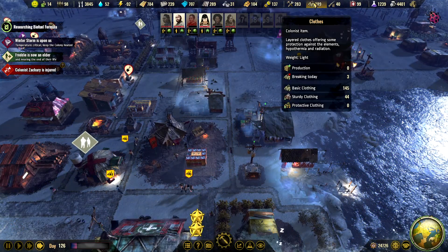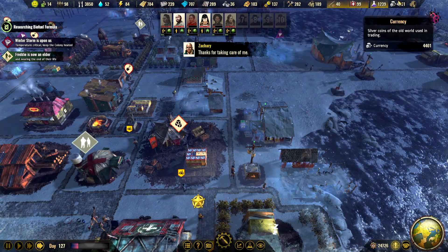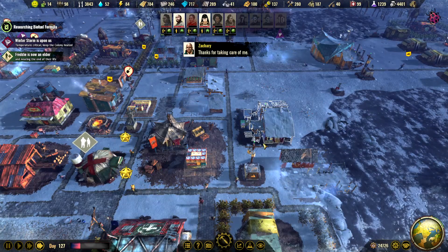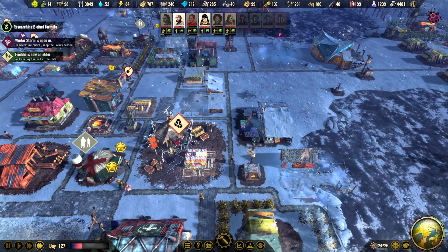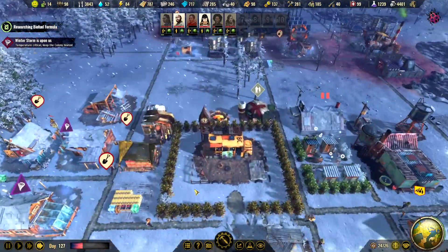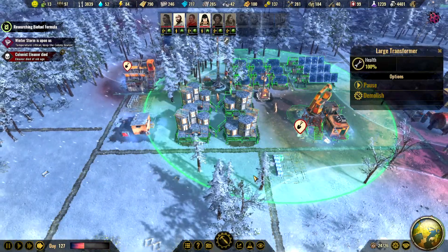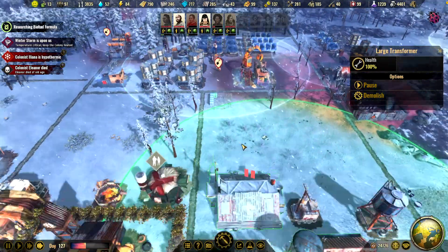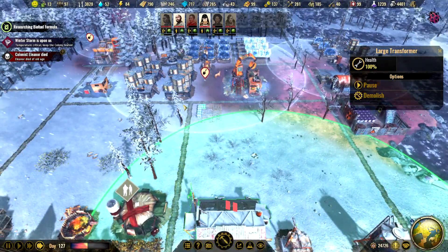After this winter, we will definitely build some nice decorations around those houses. People are going to grab some jackets — we got 44 sturdy clothing. Still have no oil, but since we are researching the biofuel formula we can build the refinery. I think we can probably build it here in this industrial area.